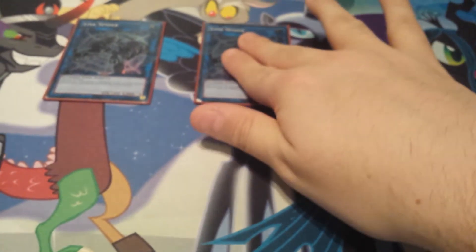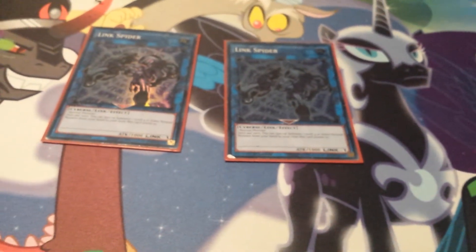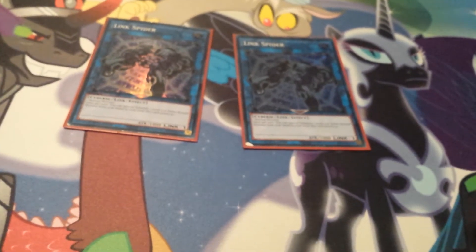Next up, the only two link monsters: Double Link Spider. I tribute Dark Magician — not Magician of Dark Illusion, since Link Spider requires one normal monster. I only bring him out when I want to summon a monster to the extra monster zone.